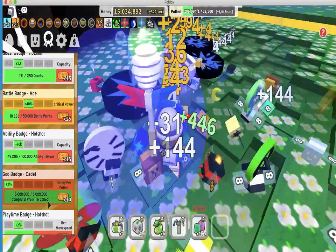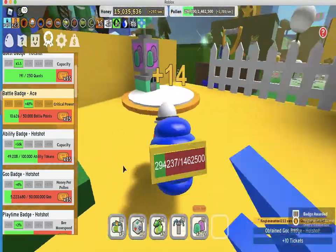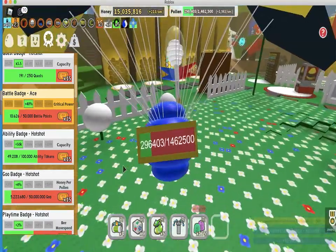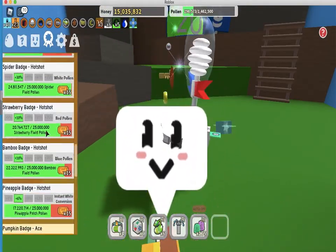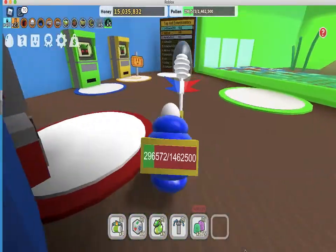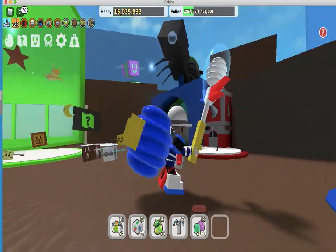I got my goo bag! I can go to the gummy lair! Guys, I'm going to the gummy lair. I knew this video was going to be exciting. If you guys don't know, for the gummy lair you need to have the guru badge, which I just got. Then you jump on the gummy bee — the gummy bee wants one gumdrop.